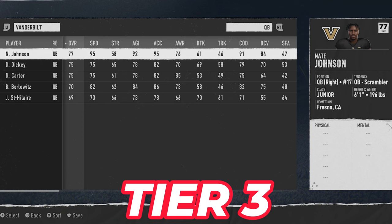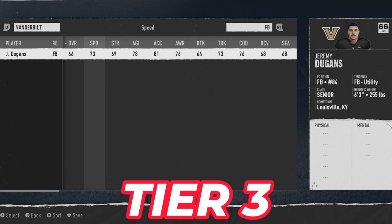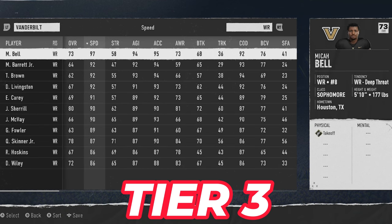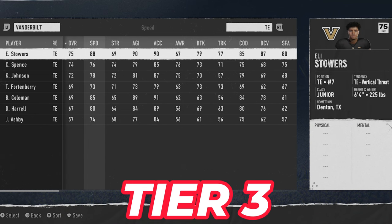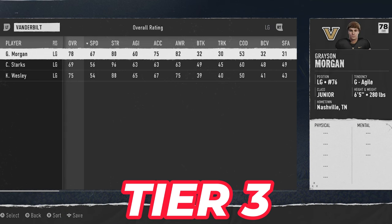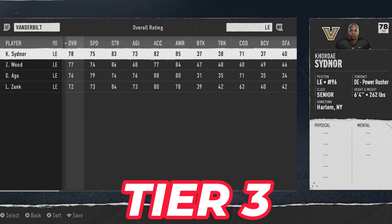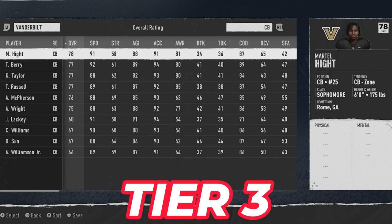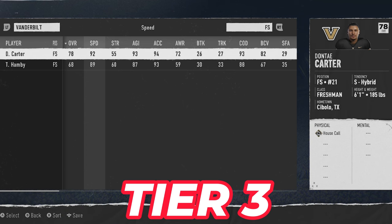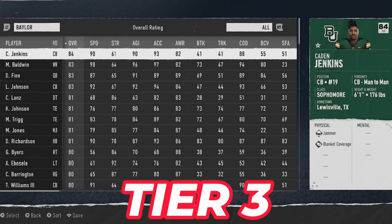Next up is Vanderbilt — a team built entirely on speed. Nate Johnson is the fastest quarterback in the game at 95 speed. At receiver, they have a 97 speed receiver, and one of the fastest tight ends in the game in Eli Stores at 88 speed. The offensive and defensive lines are not great — this is really a bare-bones team completely built on speed, but they have it in spades on the offensive side.